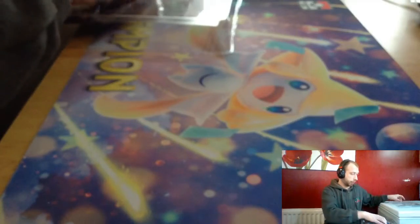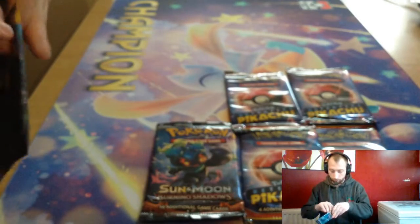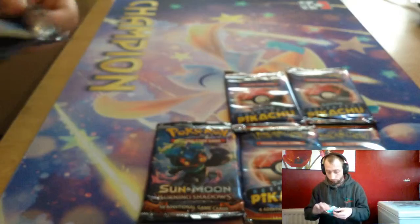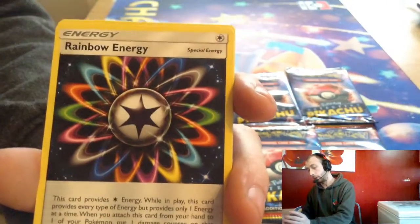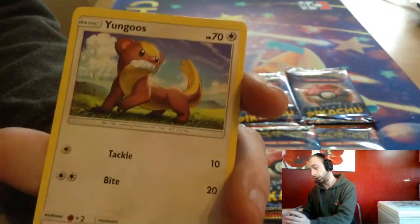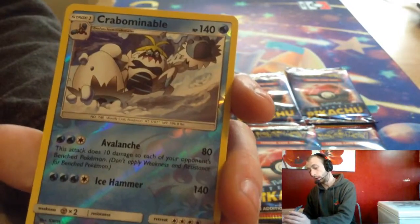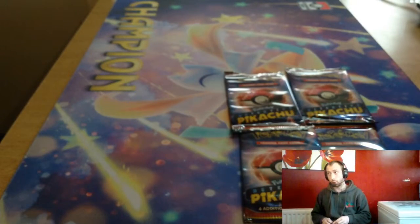We've got four Detective Pikachu packs, one Burning Shadows, and one Sun & Moon. Let's start with Sun & Moon — hopefully we can get a Gold Ultra Ball. We've got a white code, Grass Energy, Torracat, Rainbow Energy, Trumbeak, Popplio, Wingull, Sharpedo, Yungoos, Litten, and Crabominable. And Primarina GX — nice, not bad! And from that Primarina pack, on to Burning Shadows.